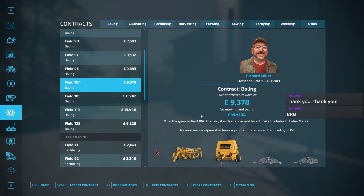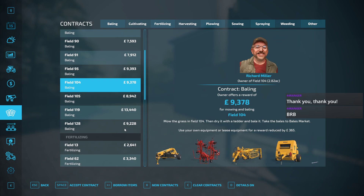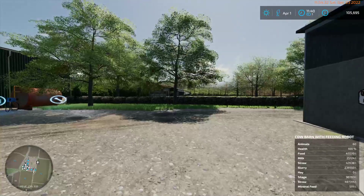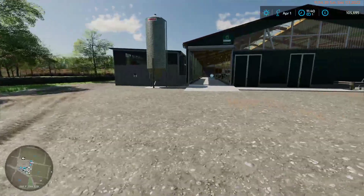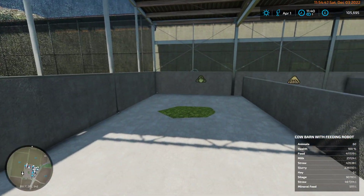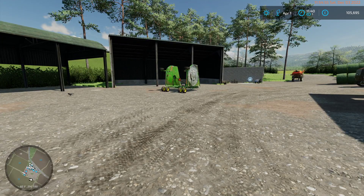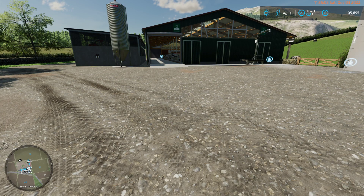Logistics-wise, I don't mind doing a hay contract, but I'm really only looking at 9,000, 13,000, 9,000. So if I took those three, that's 31,000 income? Because the hay isn't very valuable - selling hay off at the dealership isn't going to yield me much money. It's probably going to do me more good going in there. So I'll do three or four of them.